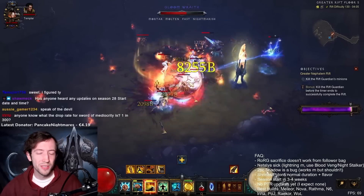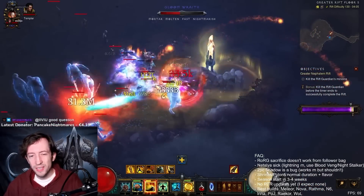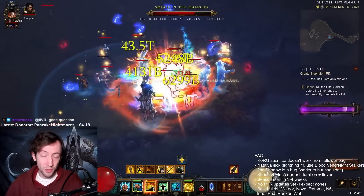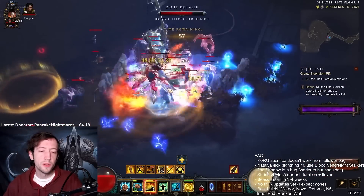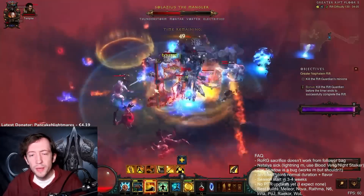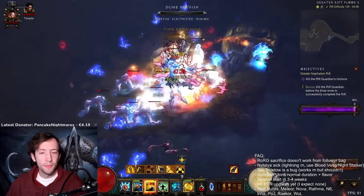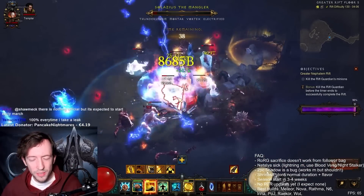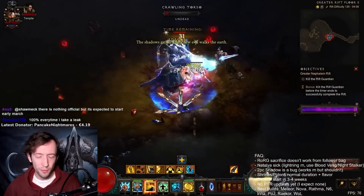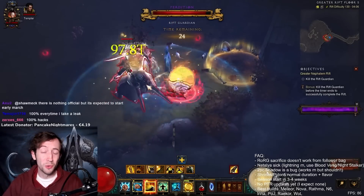There could also be some other really cool effects — right now all generators have very minimal AoE and range, so you basically don't hit anything not exactly on top of you. Sometimes it would be cool to get a Hammer of the Ancients shockwave-style effect. For example, with those empowered combos doing 500% or even 1000% extra damage, Crippling Wave's radius could be increased by 300%, or Deadly Reach could go three times as far and hit the entire screen. That could be really cool.